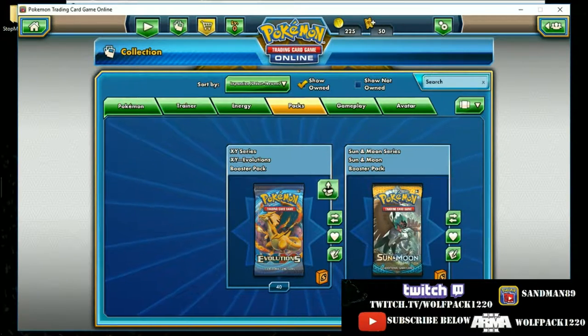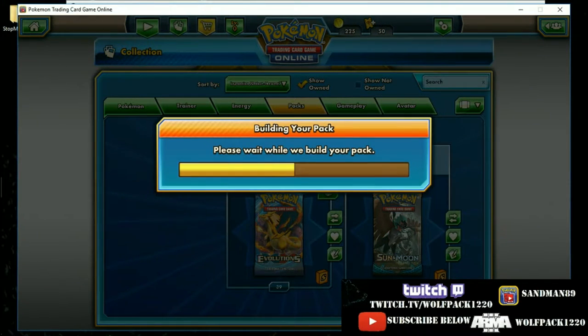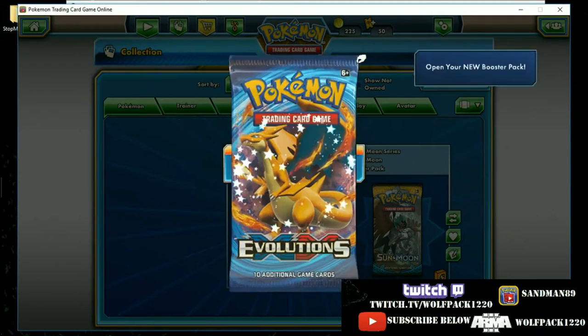Here's what I'm really excited for — the Evolutions and Sun and Moon sets. My nephew keeps bugging me to do a Top 10, so maybe I'll do a Top 10 of my favorite EXes sometime. I should probably go through and rank them first. Kyogre is going to be in there though — I do like Kyogre and the Mega Kyogre, they do have a good pair.